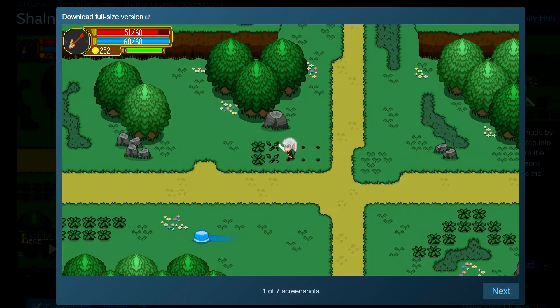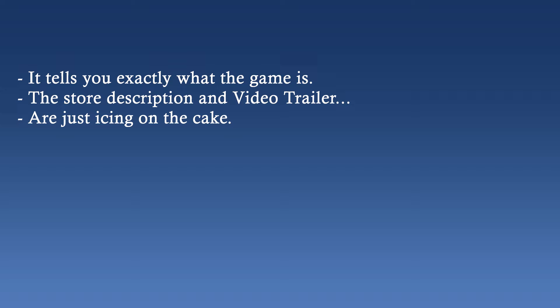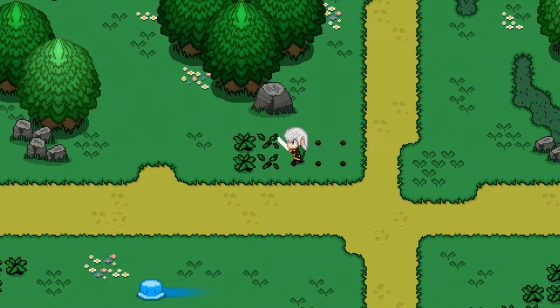I bet a few of you felt a bit of nostalgia coursing through your veins as soon as you saw this image. This one screenshot pretty much sells the game — it tells you exactly what this game is, and the store description and the video trailer are just the icing on the cake. The explanation for why this game sold and the other one didn't is simple: this game looks better.